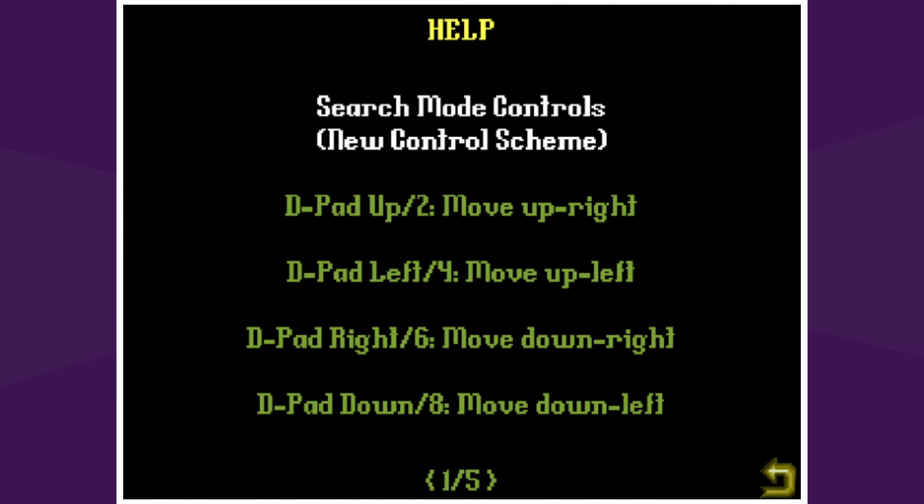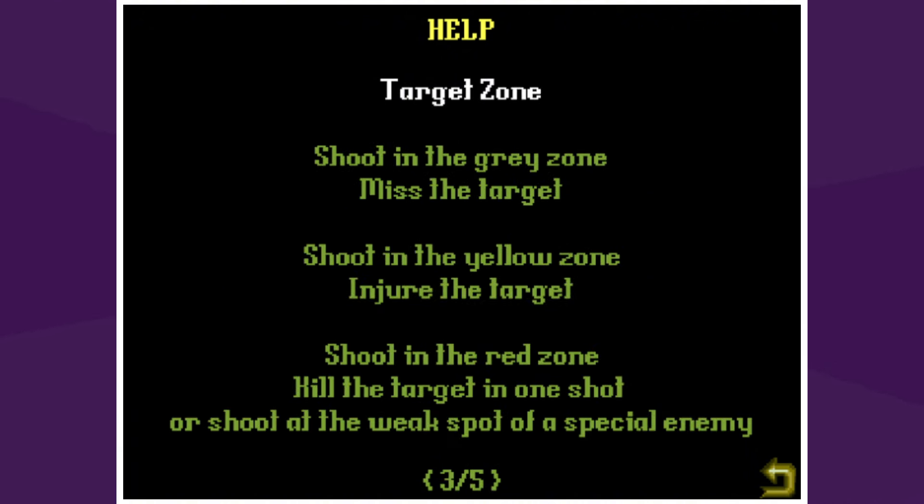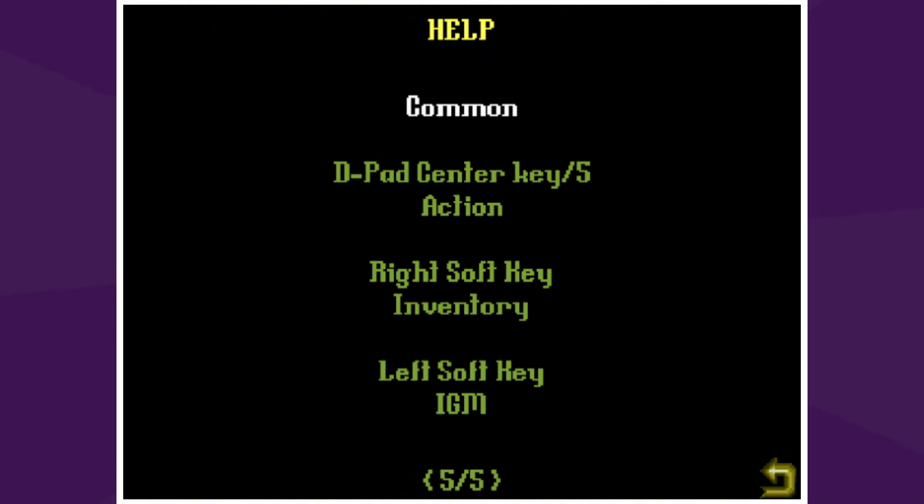Okay so we have a D-pad — well, we don't actually have a D-pad, it's the number pad: up, down, left, right to move. Move forward, turn around. We do have combat: shoot in the gray zone and you're going to miss the target; shoot in the yellow zone and you're going to injure the target; shoot in the red zone and you'll kill them in one shot, or shoot at the weak spot of a special enemy. Target mode crosshair up and down — everything is fairly straightforward.